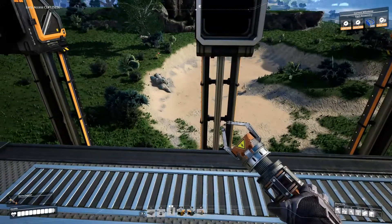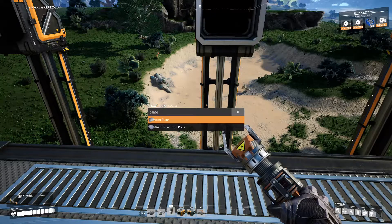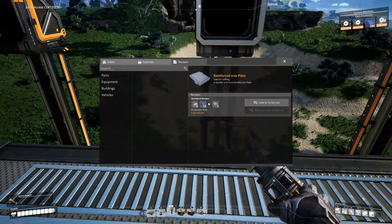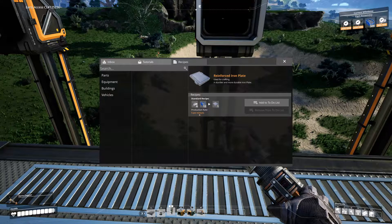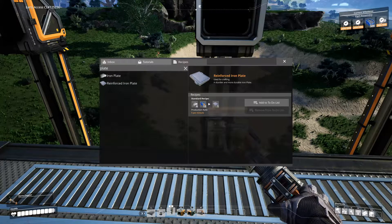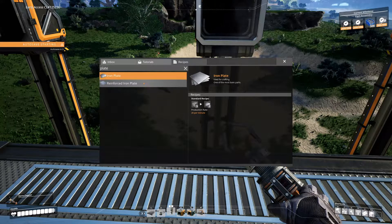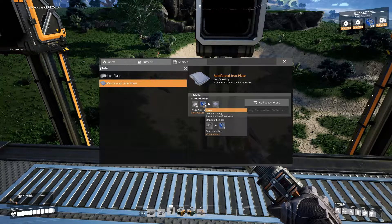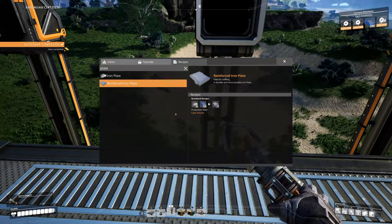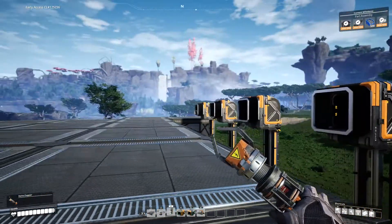What can we use to make — is it reinforced iron plates? I keep calling them reinforced steel plates but it's iron plates — so you need six and twelve, that makes one at a rate of five per minute. So these screws are being made at 40 per minute, iron plates are being made at 20 per minute. It's a half and half — that's a good ratio — so one iron plate and two screws is the ratio; it's a one-to-two. I'm just thinking about how I can connect all these up so that it works.